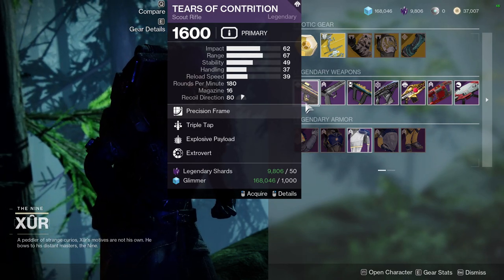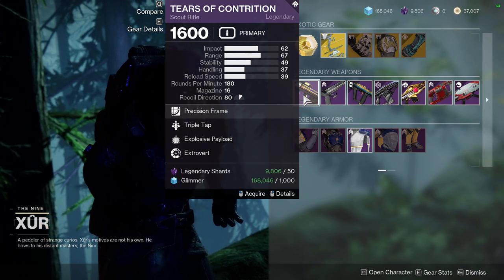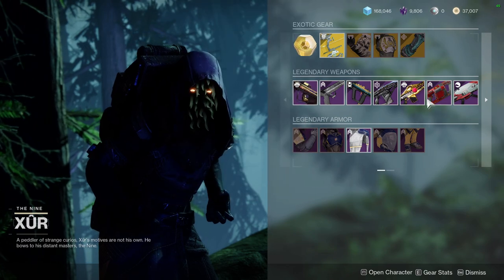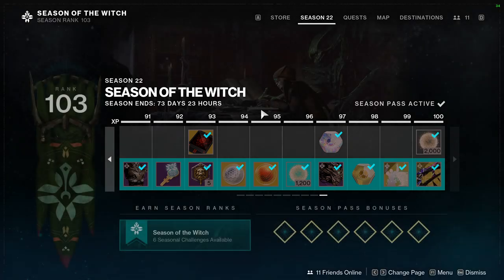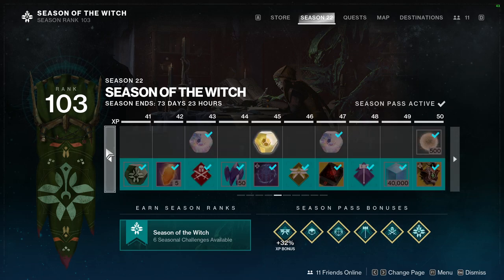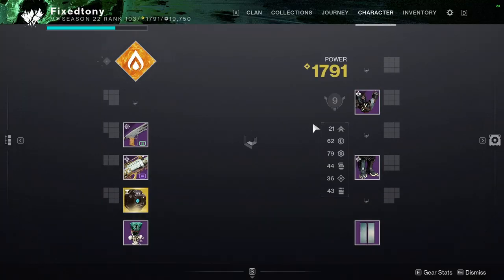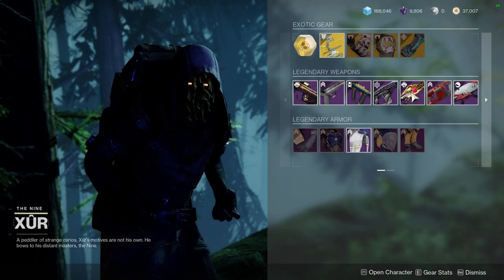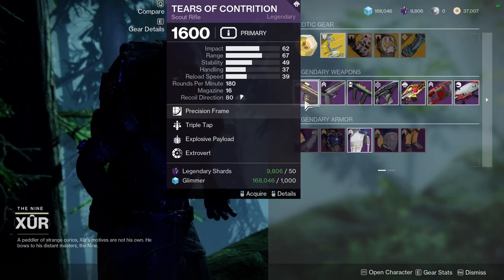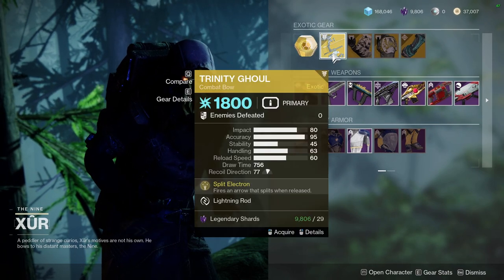If you're interested in these red border weapons — more specifically Hollow Denial with Lead from Gold and Repulsor Brace, and Tears of Contrition with Triple Tap and Explosive Payload — if you eventually want them as crafted weapons, I'd tell you to pick up five of each. I know that's a lot considering they're probably around 250 legendary shards each, but you can use your Deep Sight Harmonizers. You only get five per season though, so I'd probably save those for raid weapons rather than these.